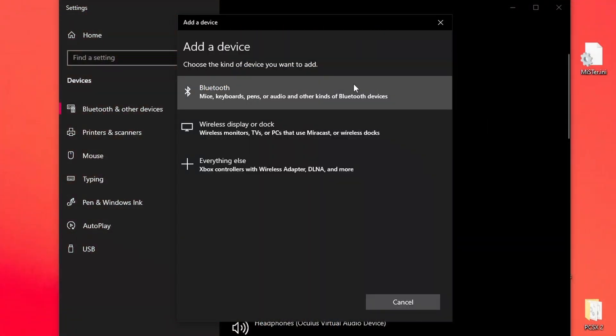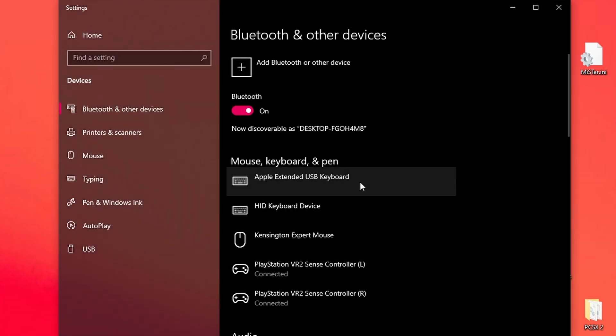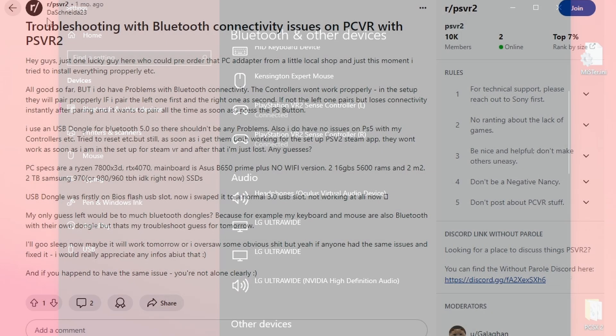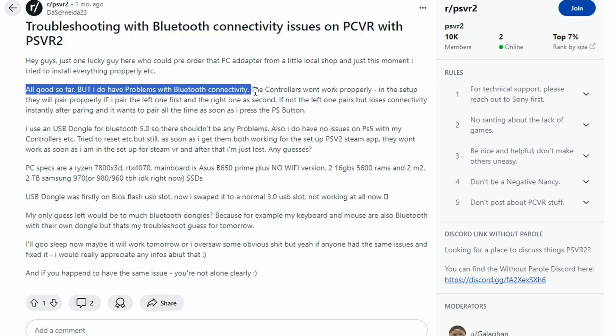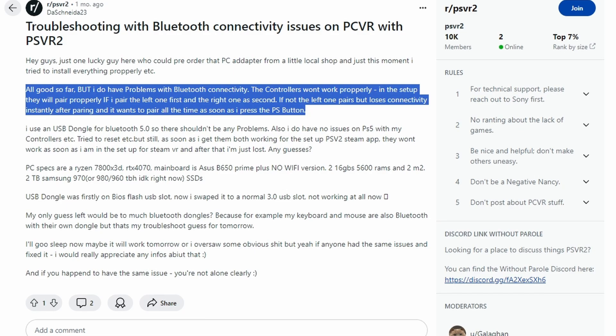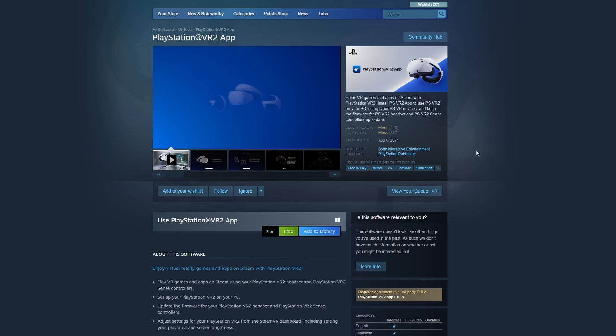The first thing I did was unpair these controllers from my PlayStation 5 and pair them to my PC, which went relatively smoothly. You just hold down two buttons — the PlayStation button and either the Options or Capture button — until the blue light starts flashing on the controller, and your PC should recognize it. My PC saw both controllers and everything seemed paired correctly. Most people need an external Bluetooth adapter because even with a new motherboard, it seems to throw up a lot of problems. Some people, even with Bluetooth adapters, can't get the controllers paired or keep them paired. But at least for me, I was able to get them connected without issue.